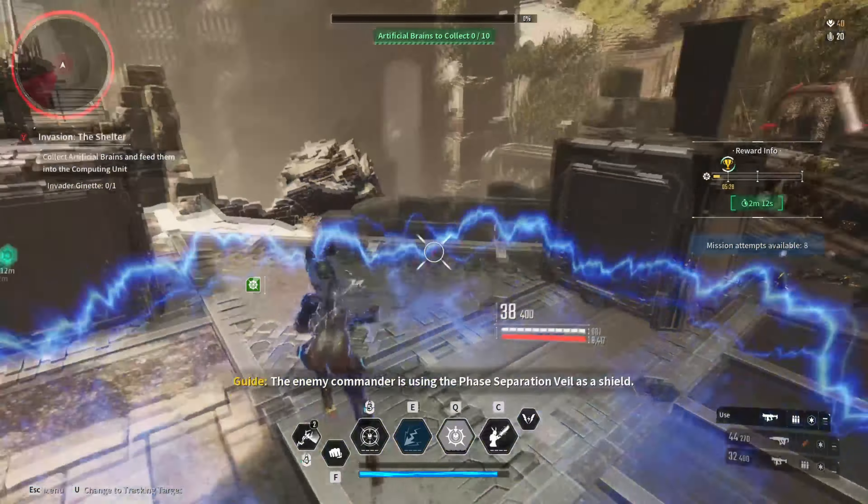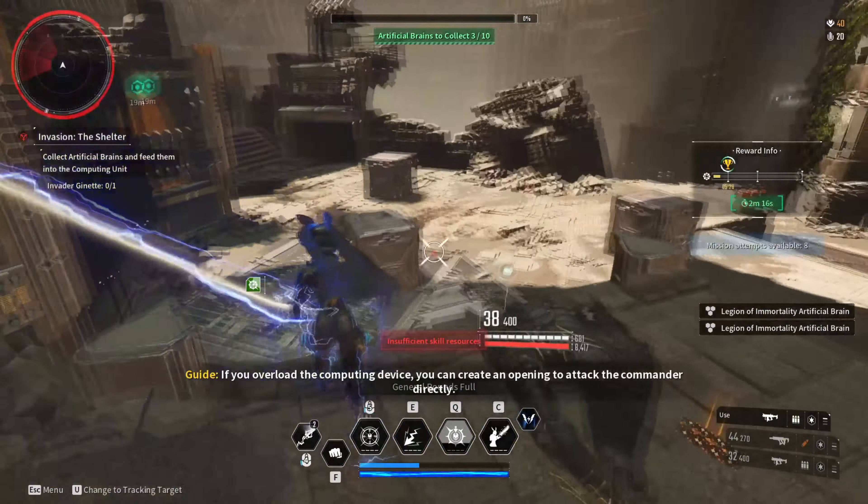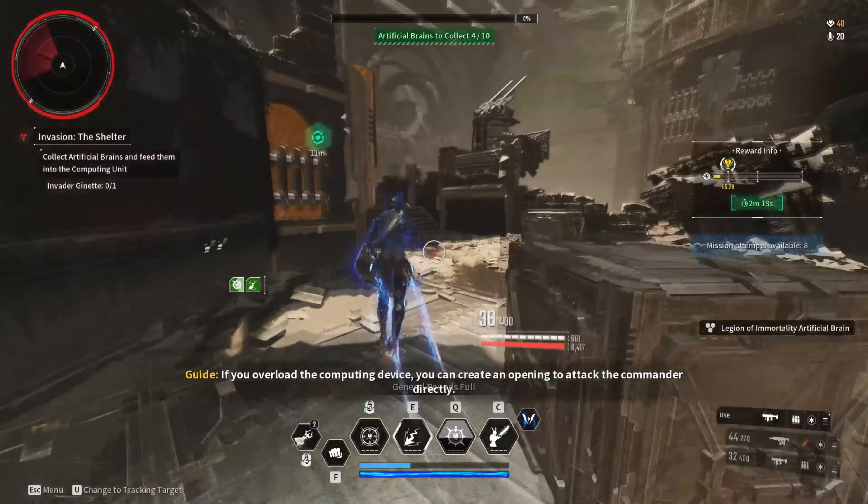The enemy commander is using the base separation build as a shield. If you overload the computing device, you can create an opening to attack the commander directly.